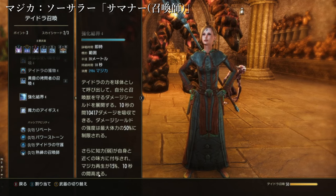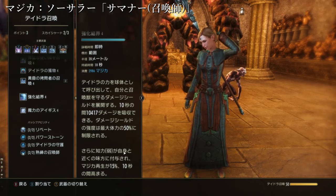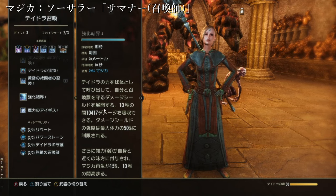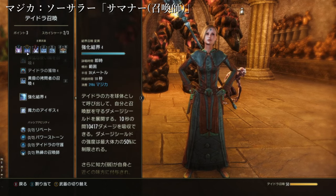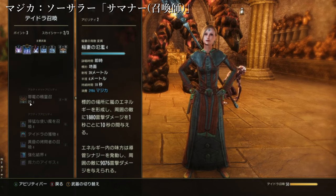基本的にはですね、自分と召喚時を守るダメージシールドを展開するということなので、これを稲妻の氾乱と入れ替えたりとかできます。基本的になんかちょっと必要だなと思ったスキルを入れる場合は、大体は稲妻の反乱の枠を使わせてもらうというのが基本かなと思います。